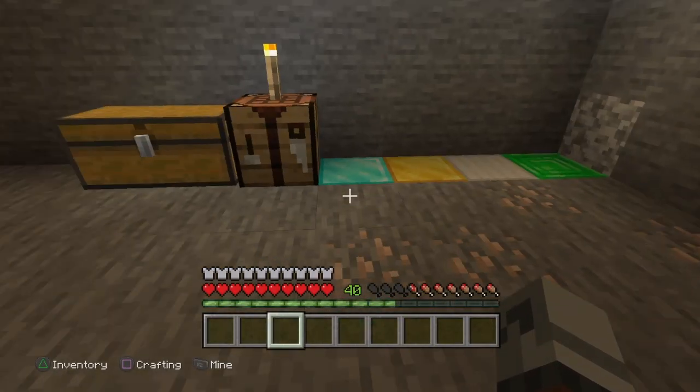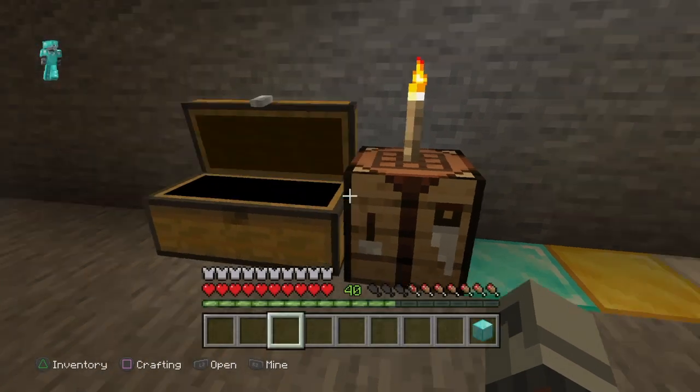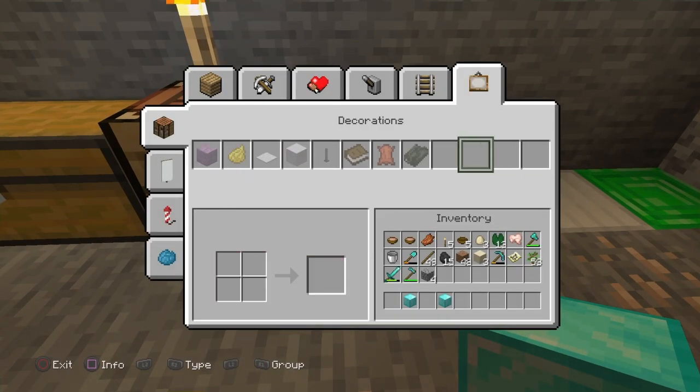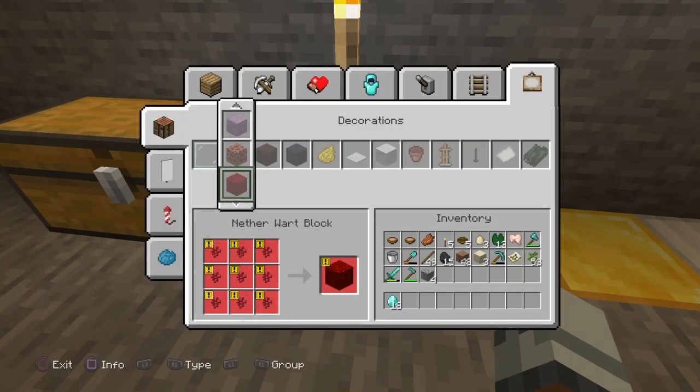What's going on guys, today I'm going to be showing you a Minecraft block duplication glitch. This glitch only works with blocks that you can convert into ores or ingots, so like diamonds, gold, and iron.